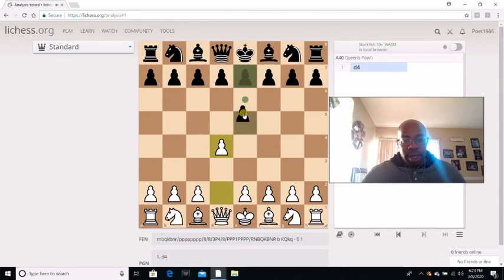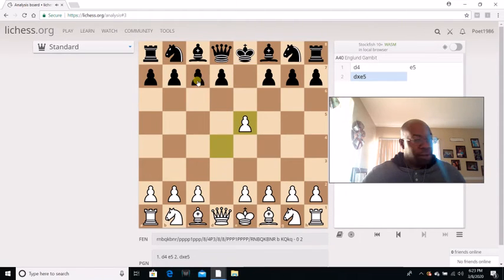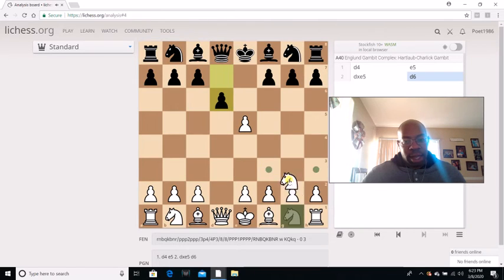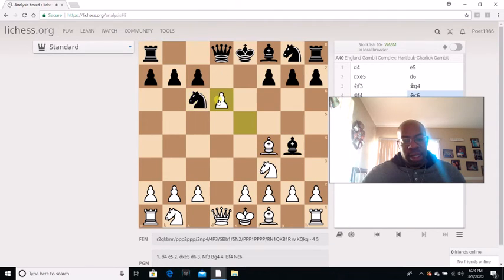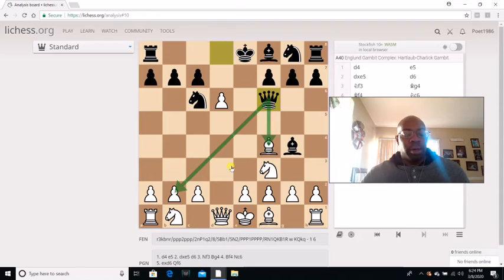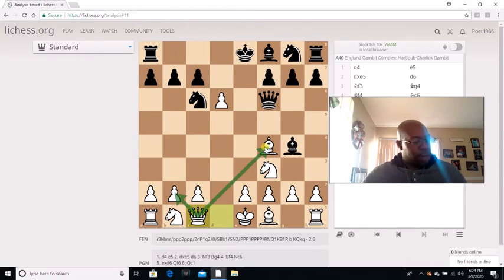Alright, so he played D4, I played E5 — the Dunst Gambit, or the Englund Gambit, whatever y'all want to call it. He goes D captures E5, I go D6. He goes Knight F3, and I go Bishop G4. Then he goes Bishop F4, I go Knight E6, and he goes E captures D6. So then I go Queen F6 — notice I'm threatening the Bishop on F4, and I'm threatening Queen captures on B2. He defends with Queen C1, defending the B2 point and the Bishop on F4.